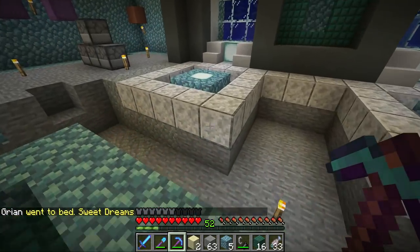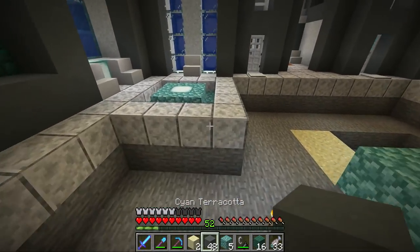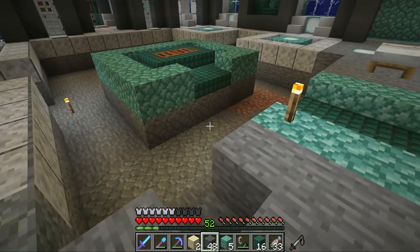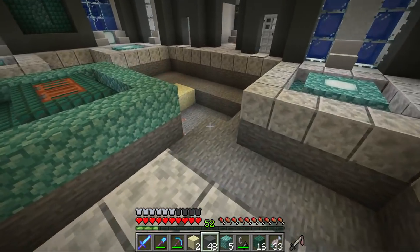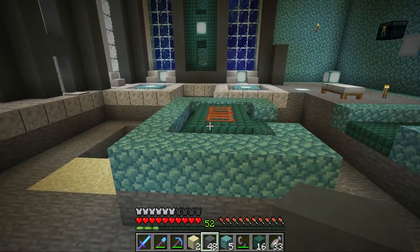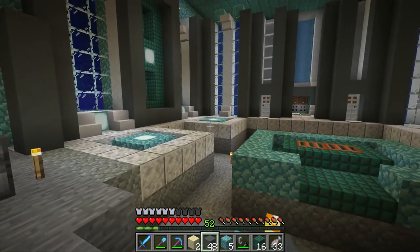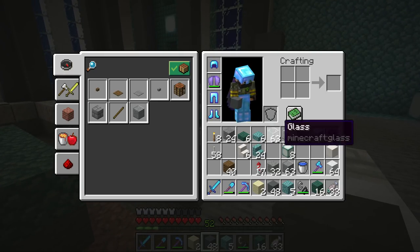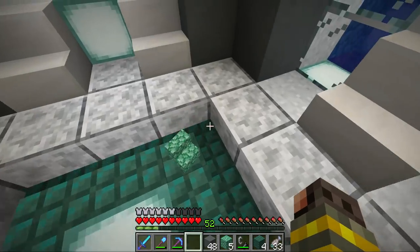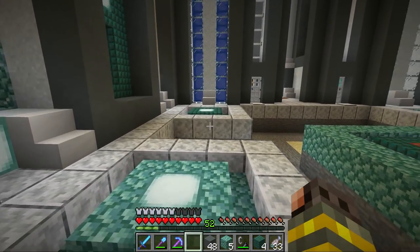I'm gonna leave the aquarium out of today's episode because I'm already probably over time - I'll need some magic editing to get this under 30 minutes. But I do want your input down below in the comments because I'm super excited about it and think it can look great. I did trade some ink with Grian so I could make these into dark prismarine - wow, that looks way better! That tone is just so much better with the diorite as well.